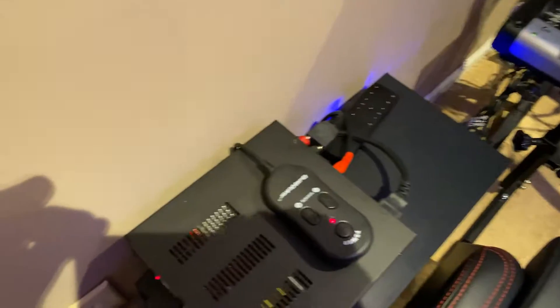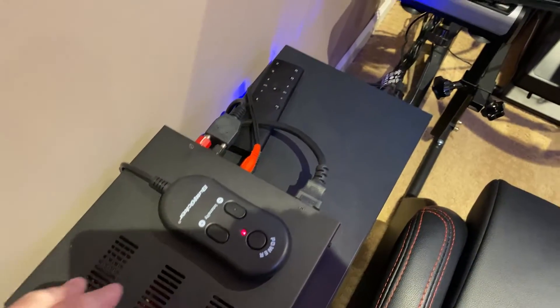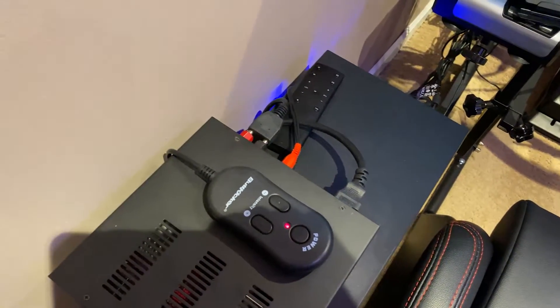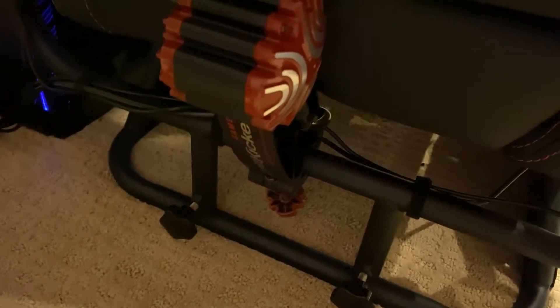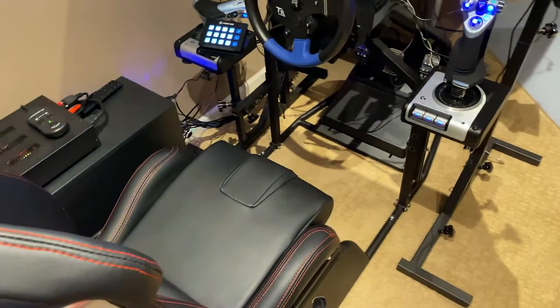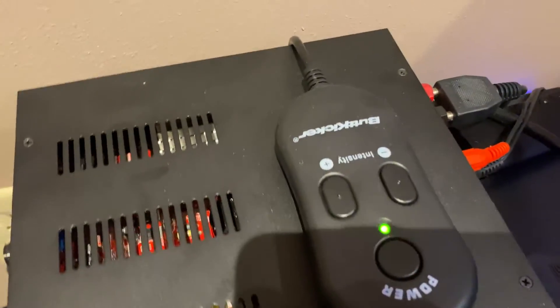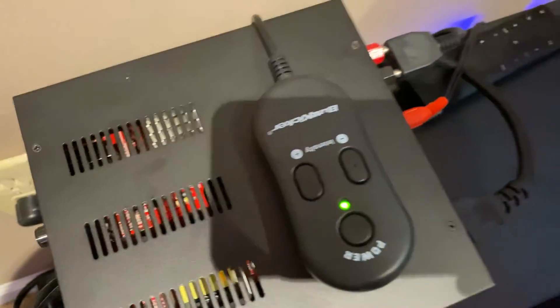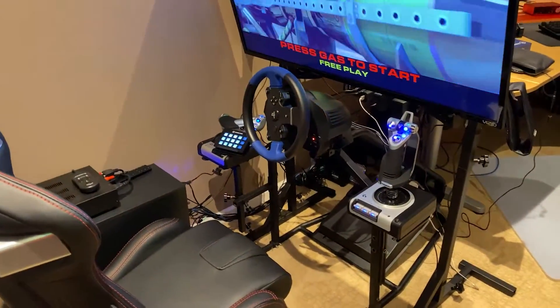Over here is the amplifier for the butt kicker, and this is the remote for it. It takes the sound card output and tosses it into the butt kicker back here, which shakes the whole rig pretty violently. It gives a really cool feedback experience and you can turn the sensitivity up and down while you're in the game. Sometimes it's a bit much, especially when you're flying airplanes and it's just a constant drone of the engine.